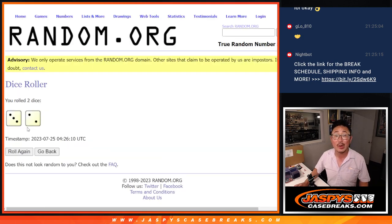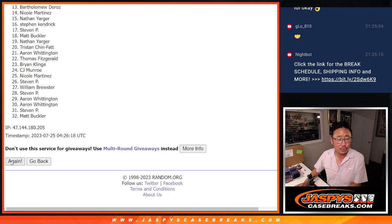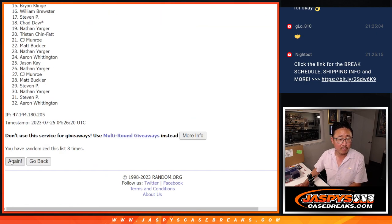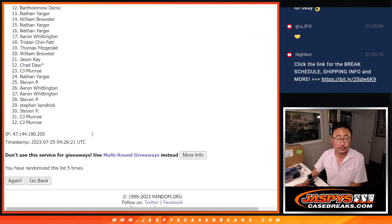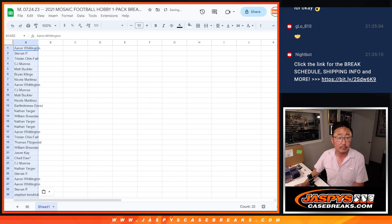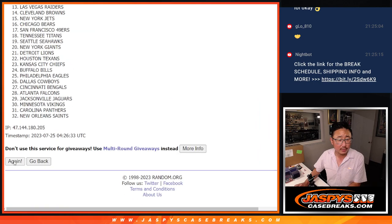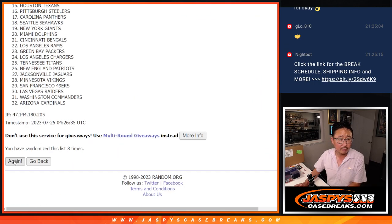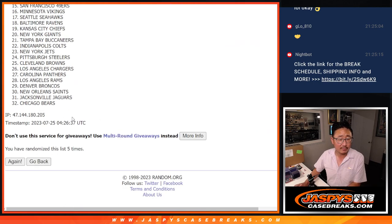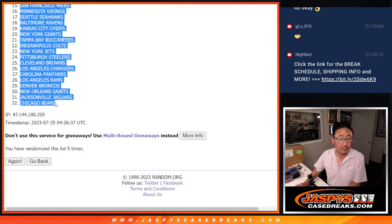Let's randomize it — three and a two, five times for names and teams. Counting down one through five, twice over. Got the Cardinals down to the Bears.